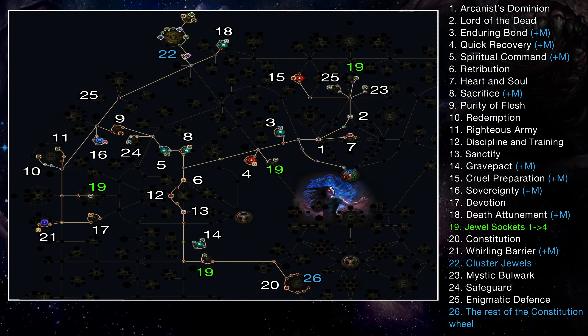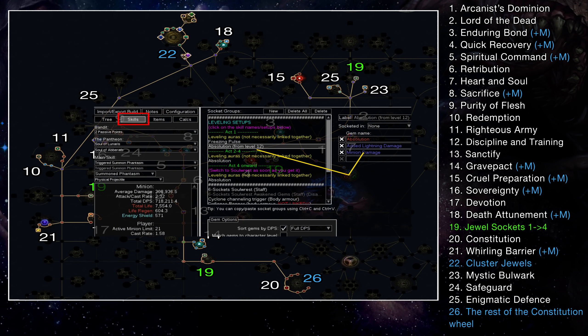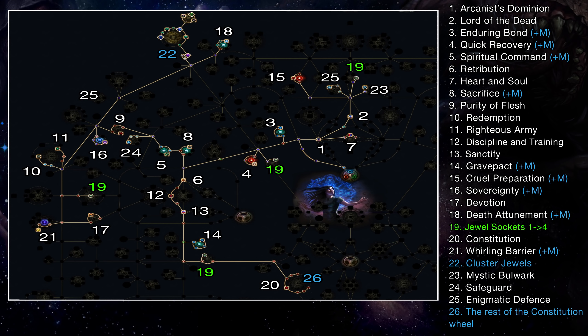Leveling this up is quite straightforward. You start off as a Witch and for the first levels you can use Freezing Pulse and Frostbomb and basically play as a spellcaster. Once you hit level 12, grab Absolution and you're now a hybrid spellcaster/summoner, and with this you can go all the way to the Atlas until you get your Sorest staff. You can also throw in Vaal Summon Skeletons and use the Vaal part of the skill — the one that spawns 50 or so skeletons — against bosses. You can find leveling setups in the POB under the skills tab.